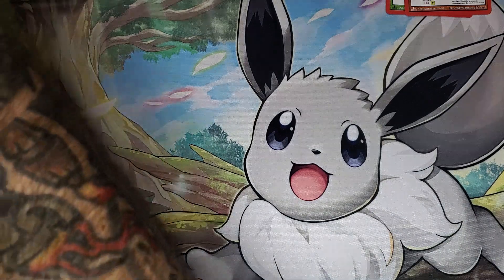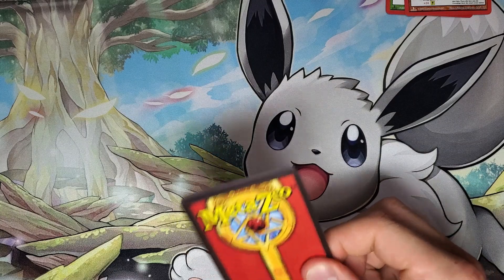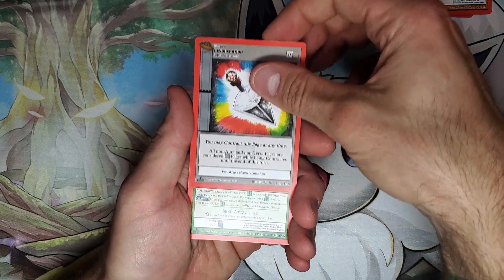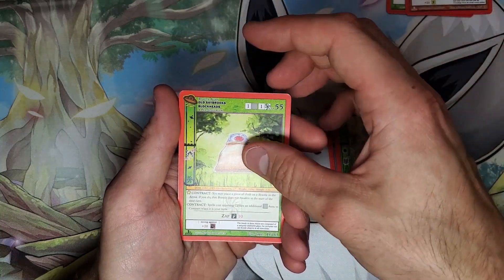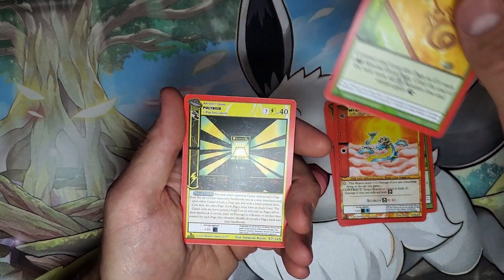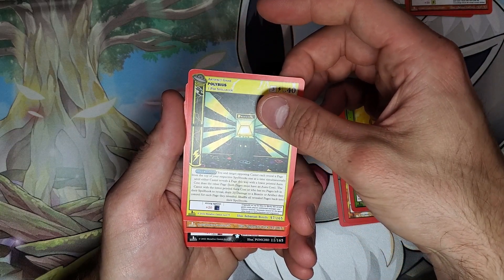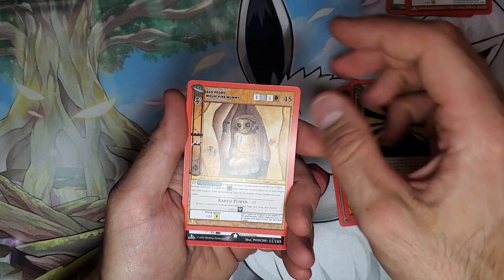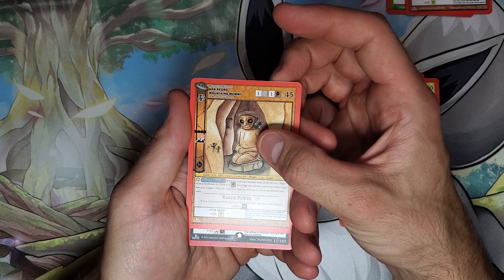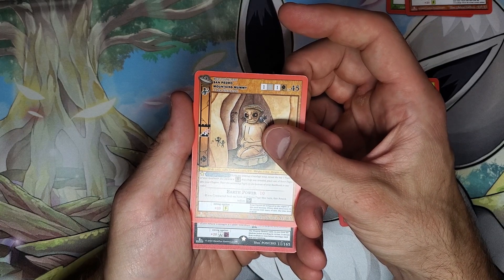I opened a MetaZoo Cryptid Nation second edition box a little while ago and I've got another one I'm going to open too. I feel like they fixed the clumping issues and the boxes with no full hollows issues. I've opened a bunch of those and I've never had the same issue that I've had with Nightfall. With Nightfall, there were clumping issues and issues of having no hollows when you'd pay $250 Canadian for a booster box.